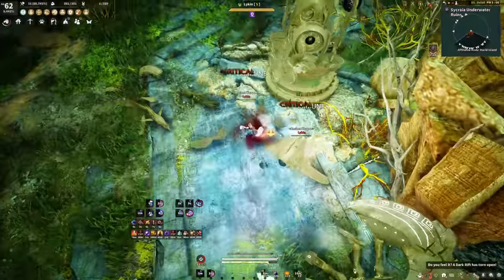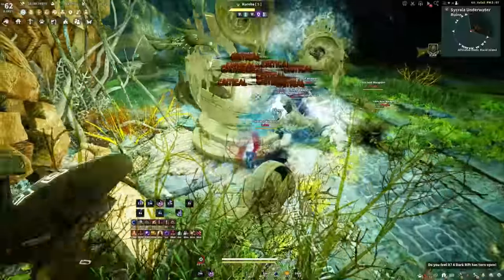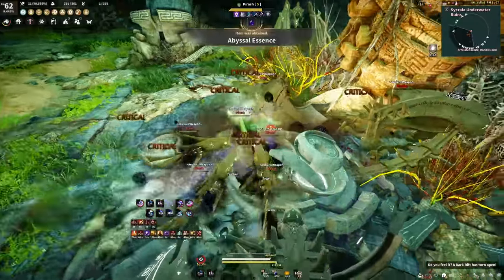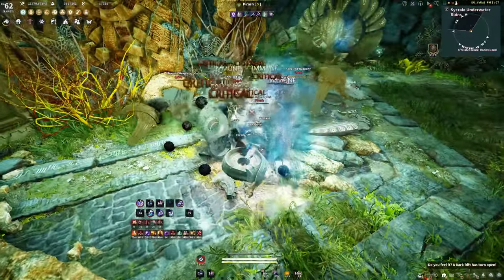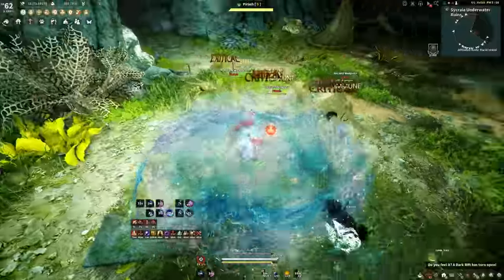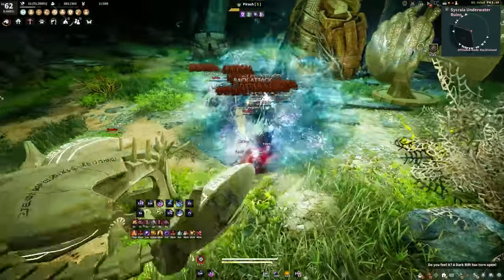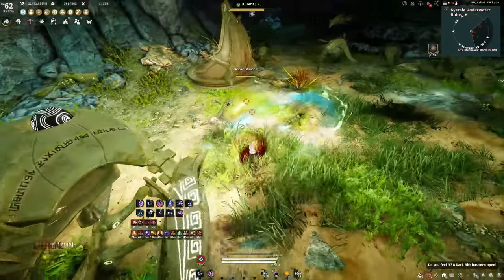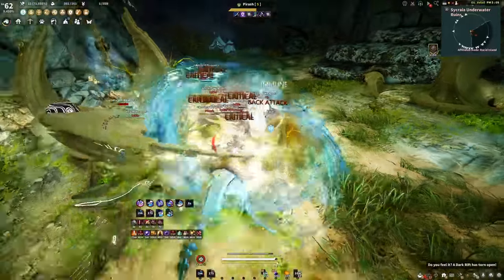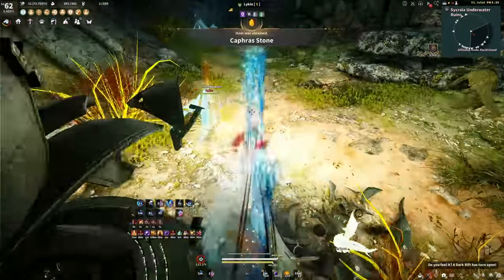I understand I forgot the merchant ring drops there, so it actually has a purpose — it's not that bad. And my class, Corsair, is not known to be an amazing grinder currently on succession. I understand people expect 6 to 7 thousand trash per hour from Sikraya, in which case it's 300 plus million silver, and that puts it close enough to Elvia to compete. Elvia is still better obviously, but this place is a decent alternative that is a bit less contested, so I will give it that.